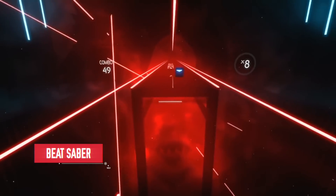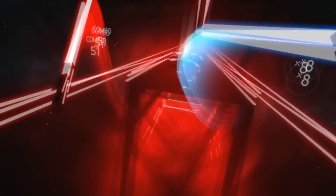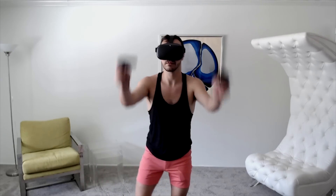Right out of the box, the first one you have to do is Beat Saber. This game is literally DDR meets Star Wars because you're holding two lightsabers and you're moving around to the beat of the music, going up, down, to the sides, dodging walls. It is so much fun and a great workout. I definitely bought the full game — it's $30 and it's really really great.